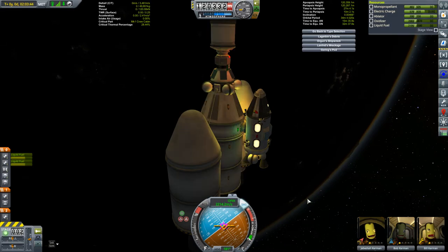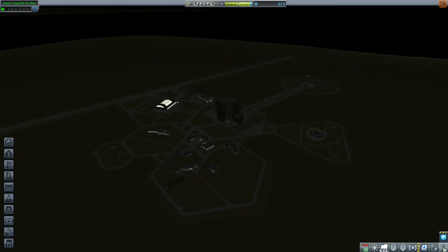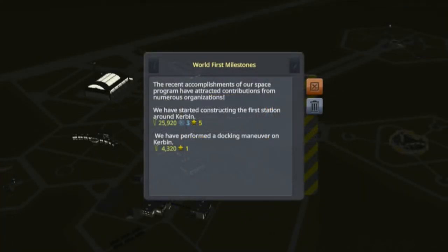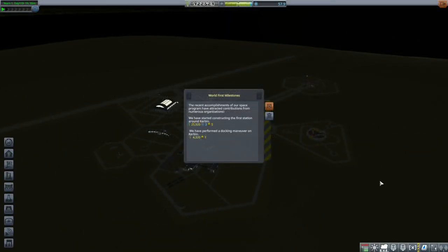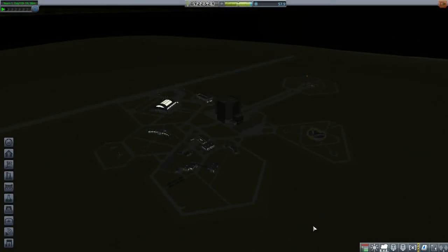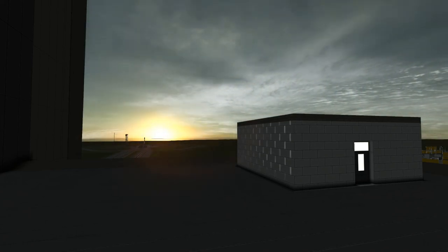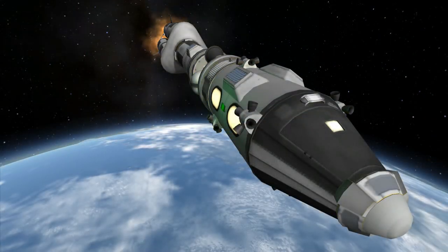I was going to end this episode here, but when I got back to the KSC I was reading my milestones and got two of them. The first is that I've started construction on the first station above Kerbin — see, I told you it was a station. And we also performed a docking maneuver above Kerbin. It was the station milestone that reminded me of something: I do have a station contract, and I've yet to fulfill a contract this episode. I've not done an episode yet where I haven't fulfilled at least one contract. So I've gotta go for it — let's do the station contract.